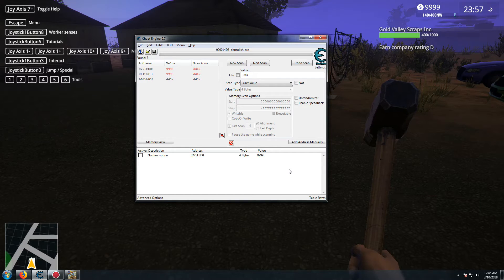So there you go guys - that's how you mod the money in Demolish and Build 2018. I hope you enjoyed the video. If you did, please leave a like, share, and if you're new to the channel, make sure you hit that subscribe button and also turn on notifications by pressing the bell, so you can stay notified whenever I upload a new video. Peace out guys, see you next time.